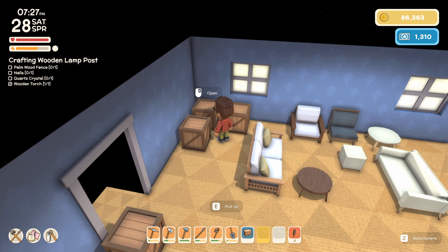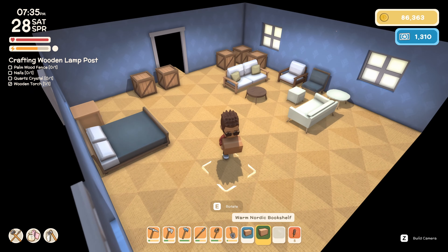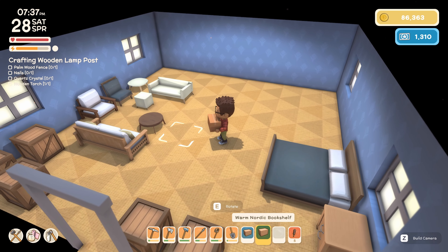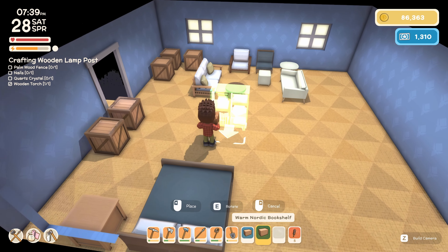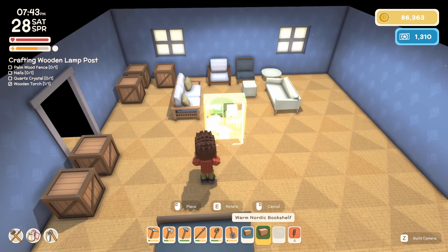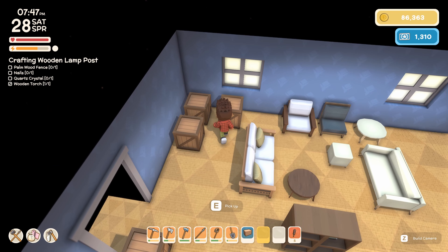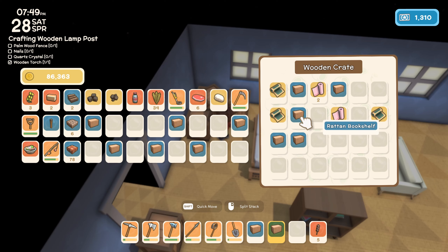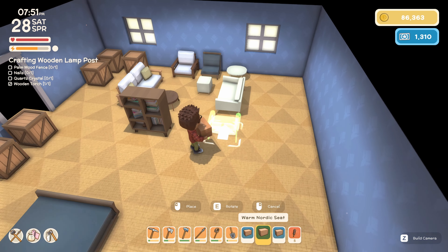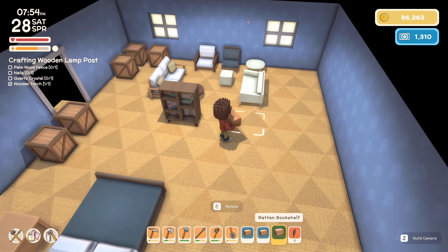We've got the dresser to think about as well. There's also an eastern bedside table, an eastern lamp, a nordic bookshelf — we actually have two nordic bookshelves for some reason. Let's see how these bookshelves stack up because what could be useful is if we divided the space with them. Got one bookshelf there. We've also got this warm nordic seat to consider, and a ratten bookshelf.